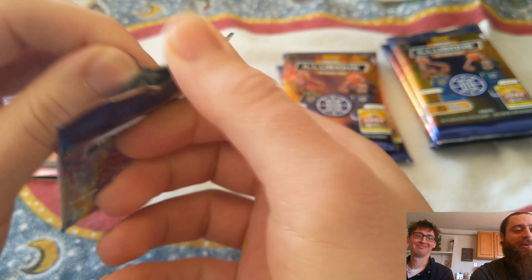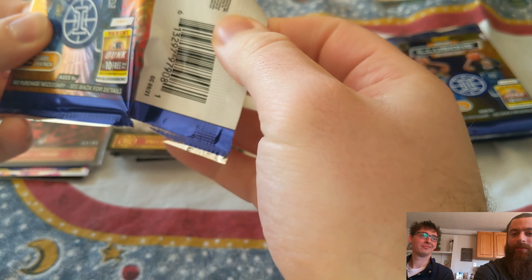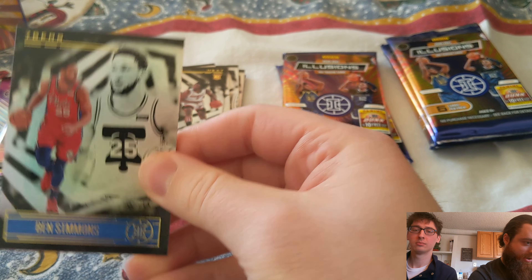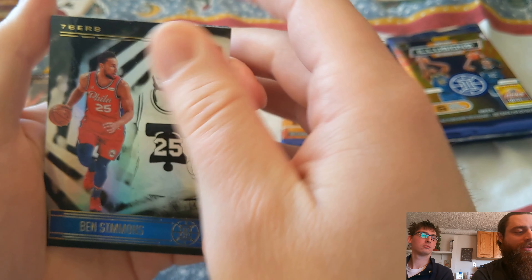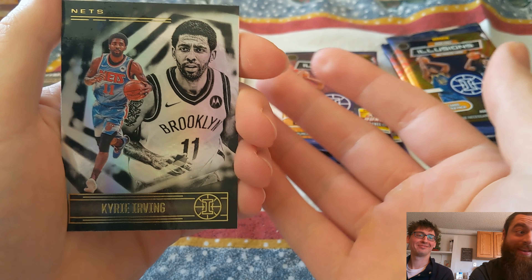As you can tell, we're not in my normal home setup today. We are out in Denver. We have this wonderful tablecloth at the Airbnb that we are using as a break mat, so hopefully it protects the cards just as much as a normal break mat would.